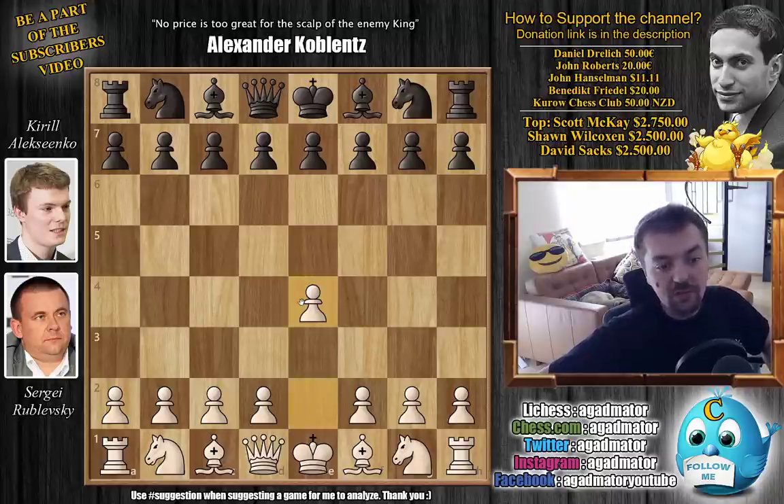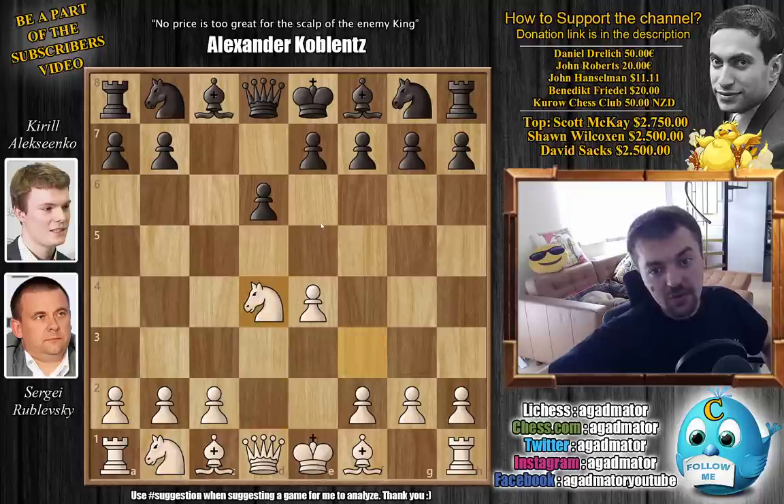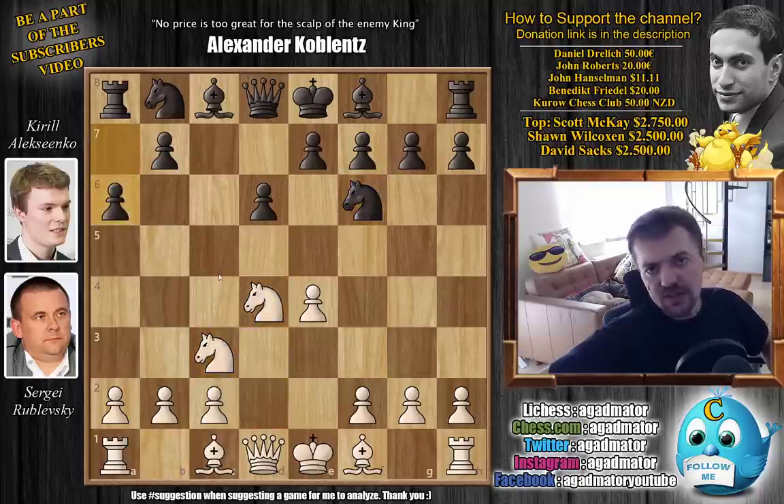Rublevsky opens with e4. We have c5 by Alexenko — he goes for the Sicilian Defense. We have knight to f3, d6, d4, captures, captures, knight to f6, knight to c3, and a6. The Najdorf Defense.